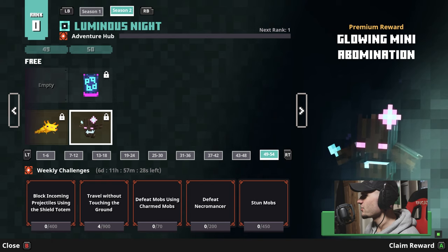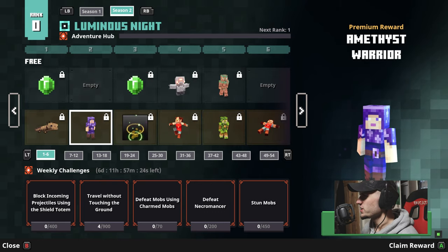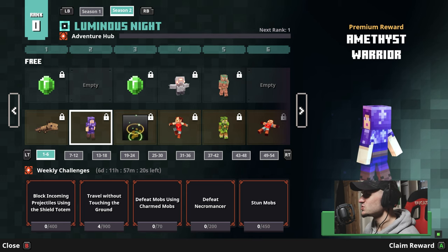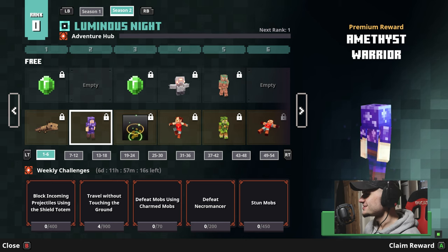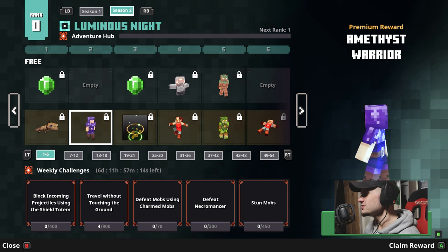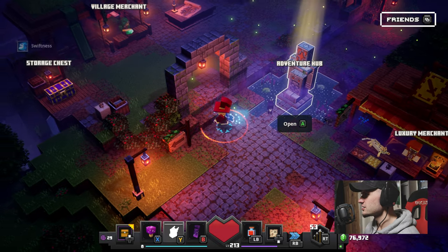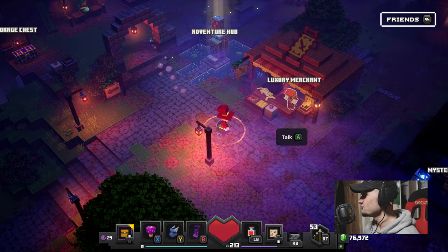So the challenges this week: block incoming projectiles using the shield totem 400, and travel without touching the ground. Wait, how does it say I've already done that four times? Is that rolling?